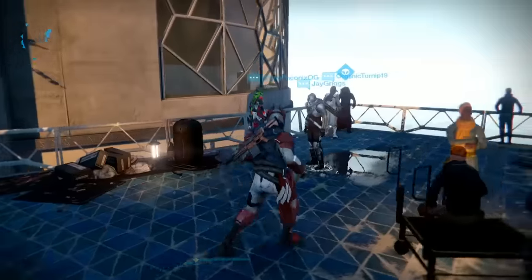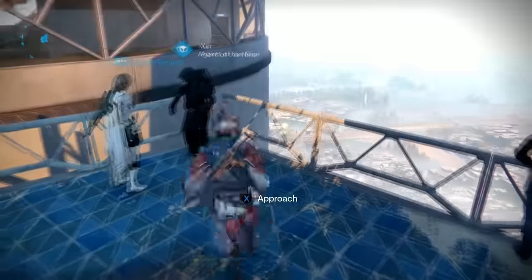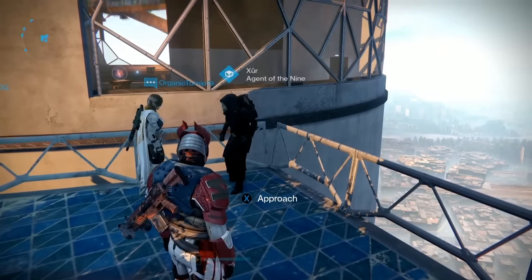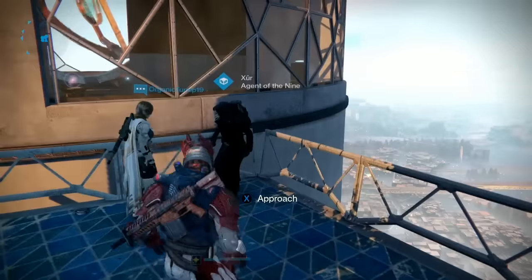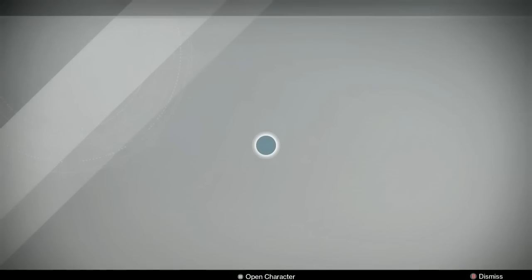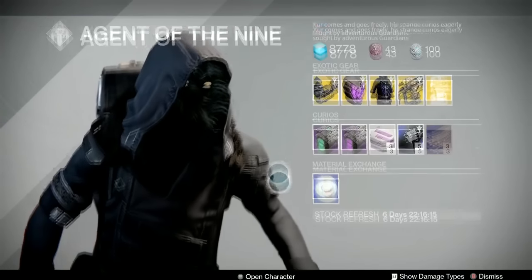Ladies and gentlemen, welcome to Destiny. I'm Death Remote. It's Friday, which means old buddy Xur is up here in the tower trying to swindle us out of our strange coins, which I'll happily give up because I have too many of them — I'm rich. So we're gonna take a look at his inventory, talk about it, see what he's got for sale this week. First glance, I say yeah, it's alright.